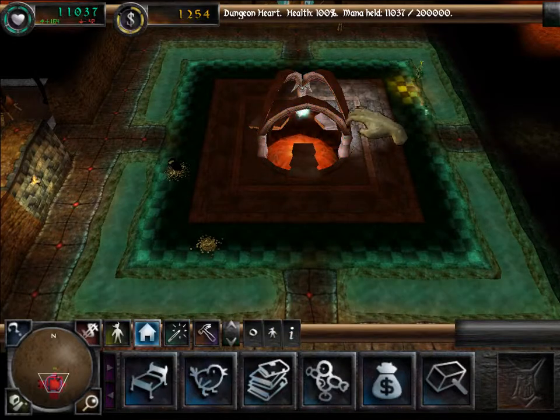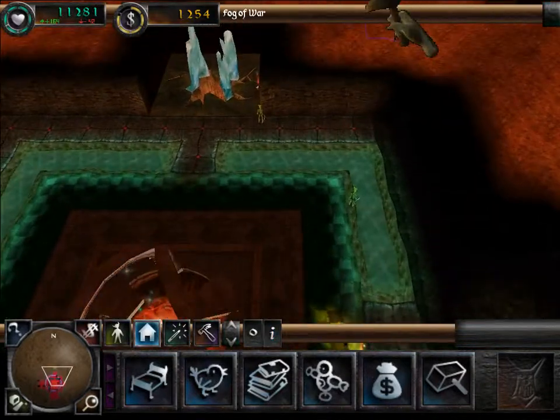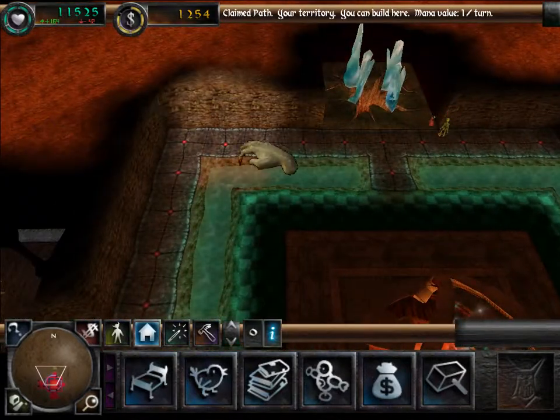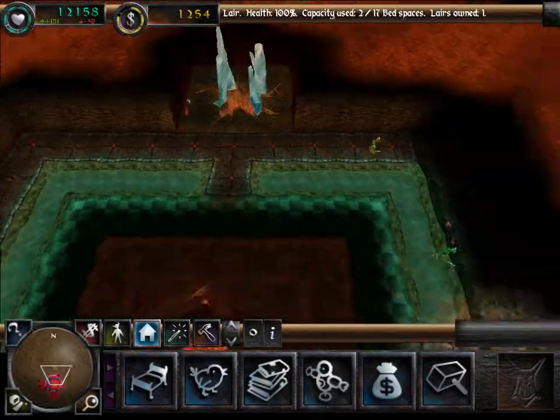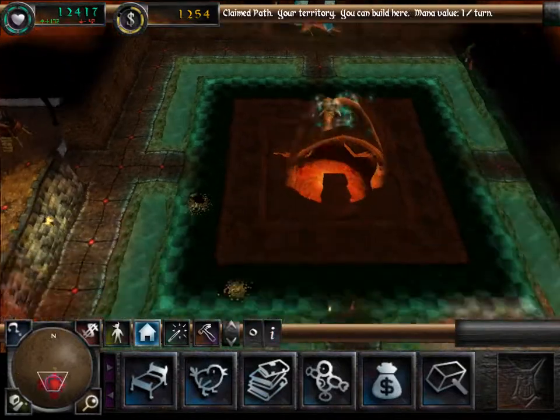In Dungeon Keeper 1 you've got creatures called Demonspawn, which are quite similar to Salamanders I guess. And if they got crossed, they'd start smashing up your dungeon — they could smash up the walls for definite, and they might have been able to smash up rooms as well.